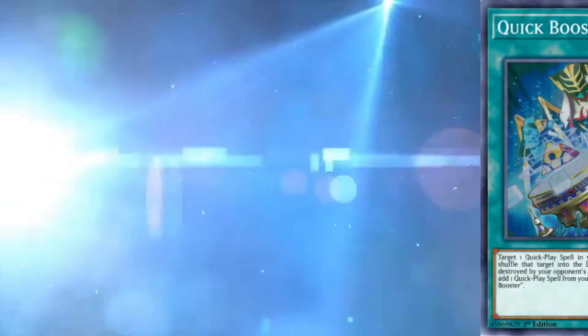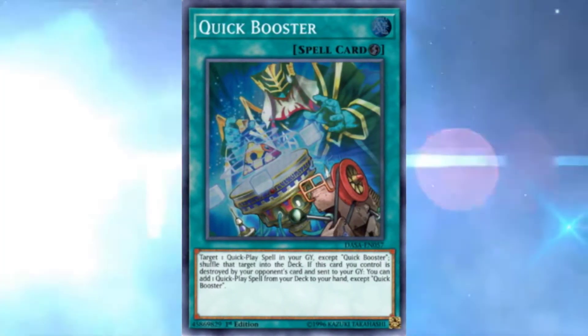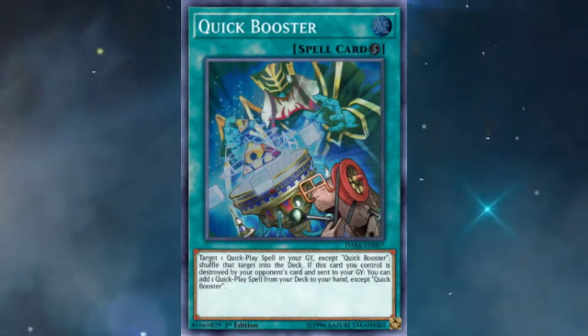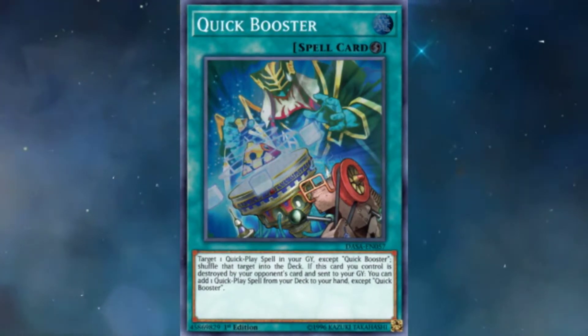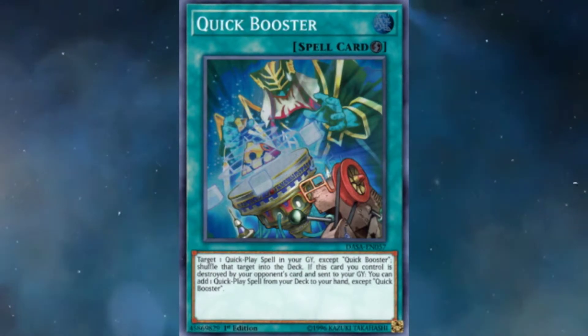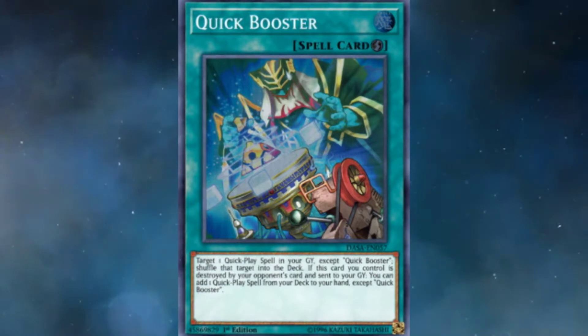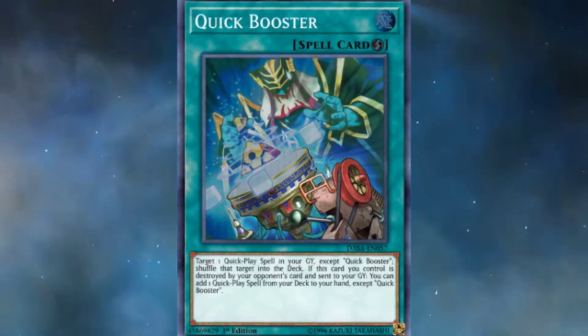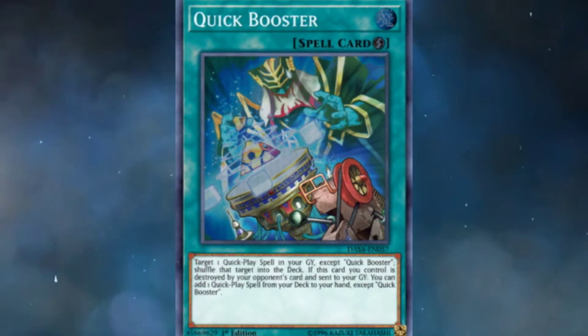The next secret saucy spicy tech ladies and gents is Quick Booster. This card reads: target one quick-play spell in your graveyard — except Quick Booster — shuffle that target into the deck. If this card in your control is destroyed by your opponent's card and sent to your graveyard, you can add one quick-play spell from your deck to your hand, except Quick Booster.